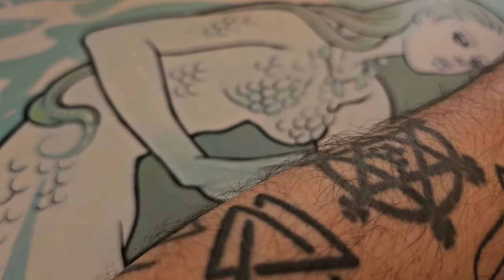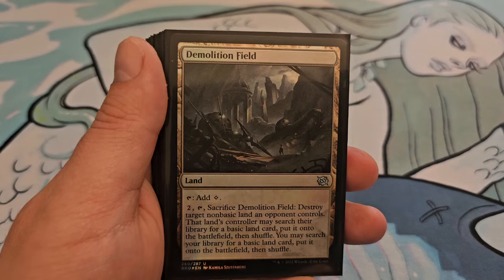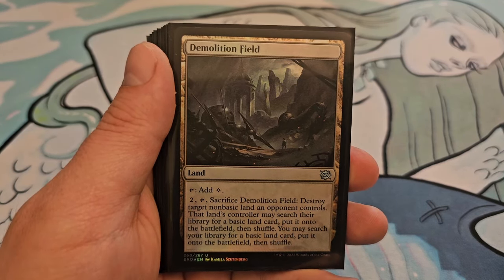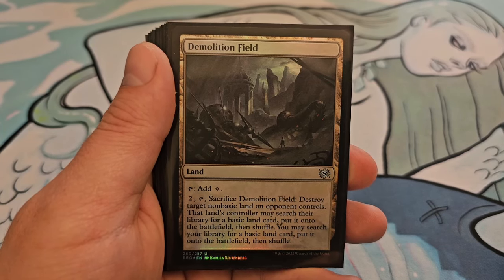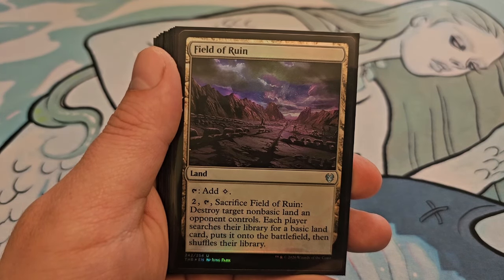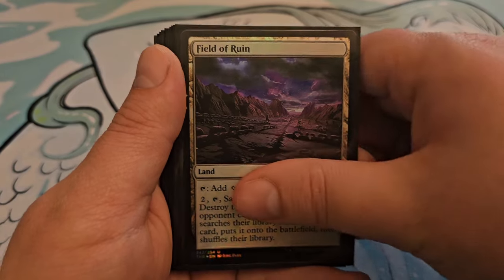Next up is non-basic lands. Command Tower: tap to add 1 mana of your commander's color identity. Demolition Field taps for colorless; you can also pay 2, tap, and sacrifice it to destroy target non-basic land an opponent controls — that land's controller may search their library for a basic land, put it onto the battlefield, then shuffle; you may also search your library for a basic land, put it onto the battlefield, then shuffle. Field of Ruin taps for colorless; pay 2, tap, and sacrifice it to destroy target non-basic land an opponent controls; each player searches their library for a basic land, puts it onto the battlefield, then shuffles — this is a forced ability.